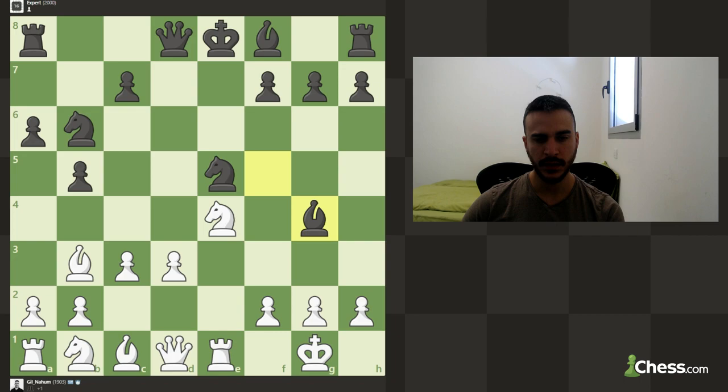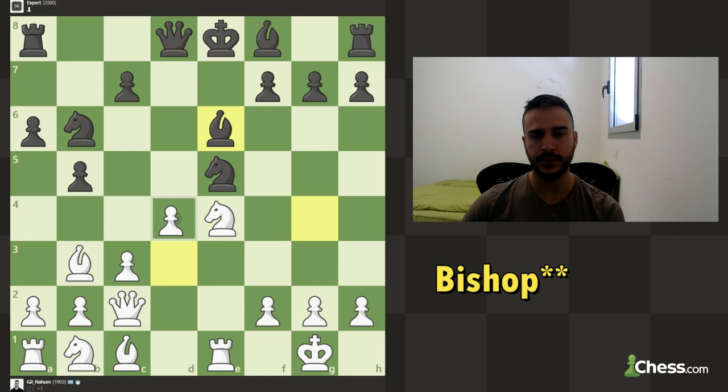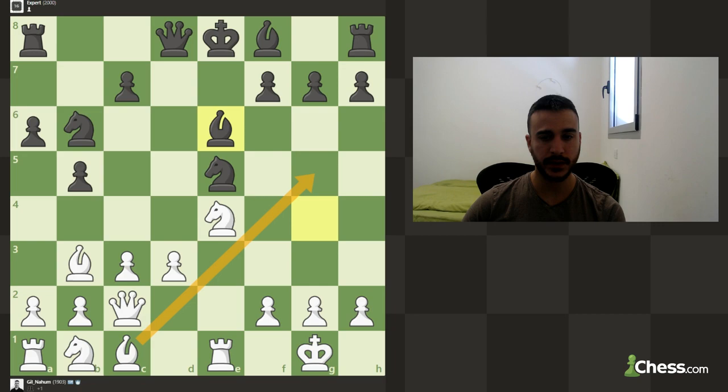We need to find a move. Queen c2 makes sense, or maybe even queen d2, but queen d2 is going to block the bishop or the second knight from entering the position — I don't really like that. Let's play queen c2. We just need to make sure we're not blocking this bishop too much. He's offering a queen exchange, and we're going to play very aggressive — we're going to play for d4.